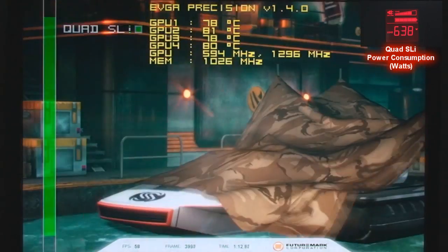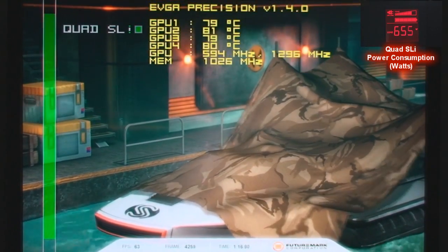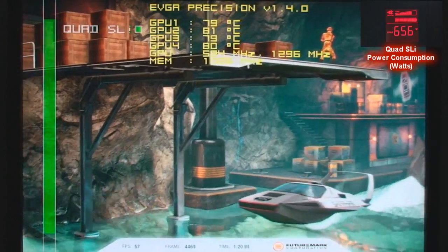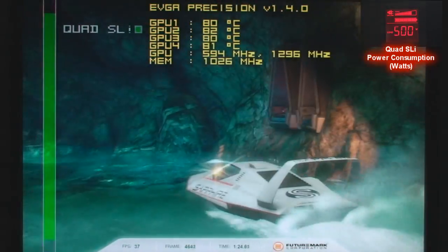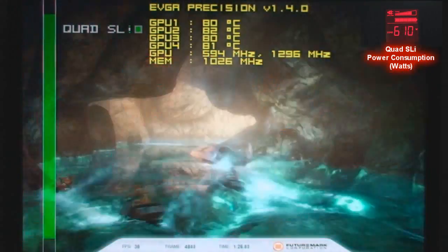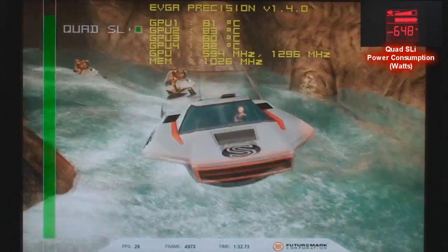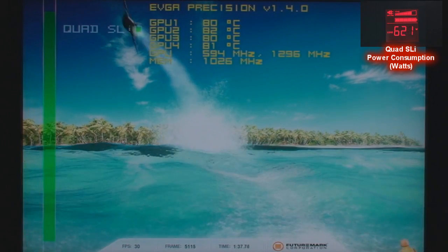These are the markings I've seen in all quad SLI setups to date — look at that curtain flutter, absolutely unbelievable. Another prime indicator as we get towards the end of this benchmark: watch the stutter as the plane takes off. There it is — the microstutter phenomenon, busted wide open.